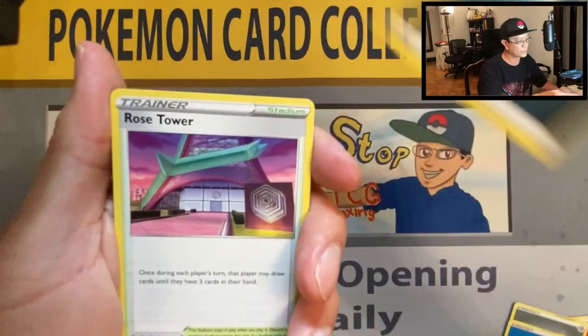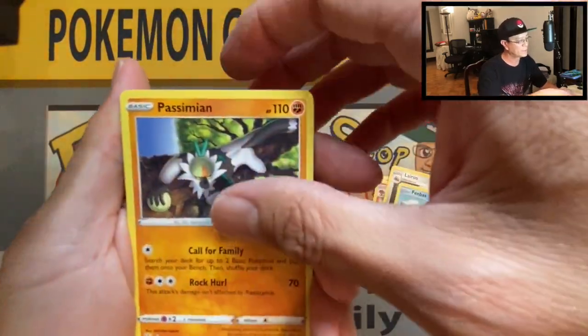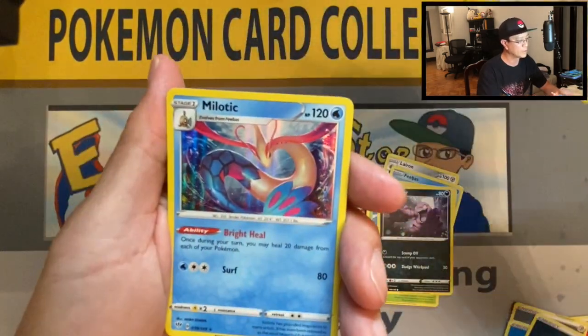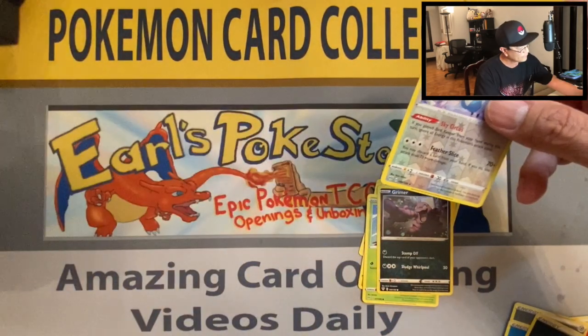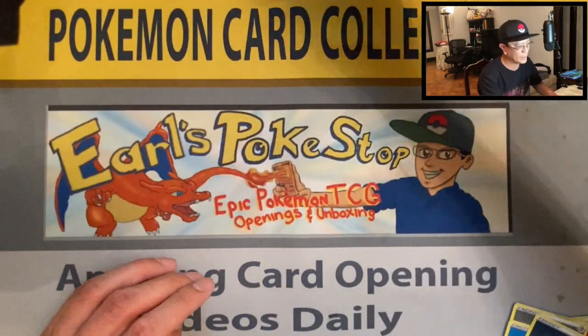Don't forget to hit that notification bell so you don't miss out! Phoebe, Passimian, Fletchling, Wimpod, Grimer, Swanna reverse holo — and Milotic holographic card! Beautiful card right there.